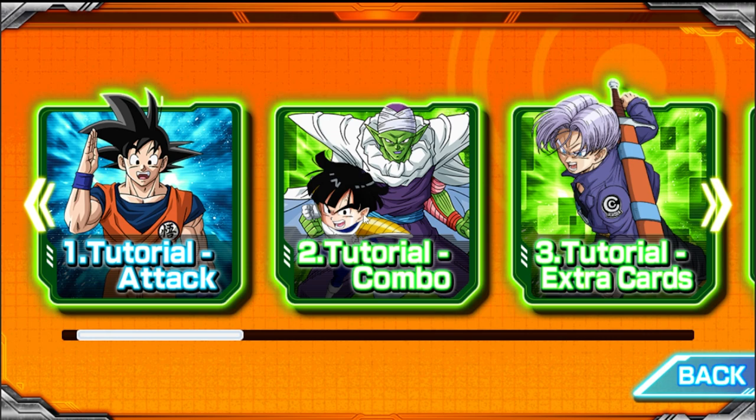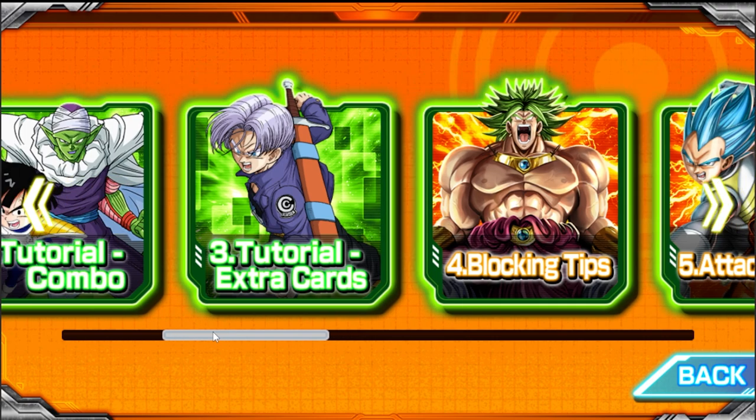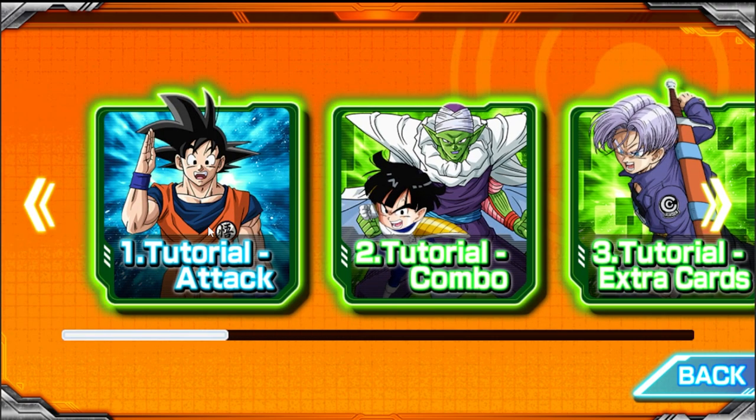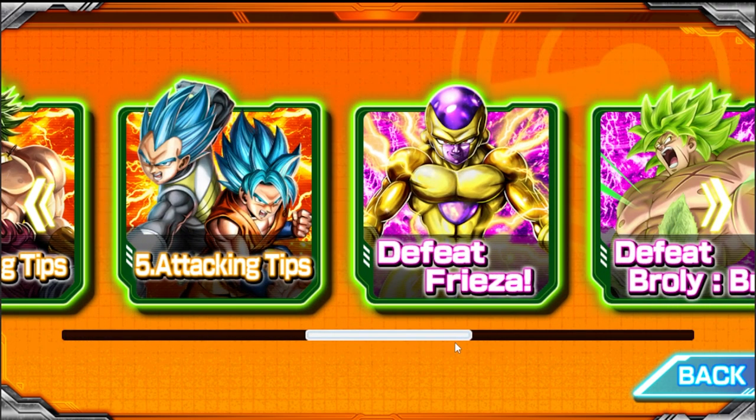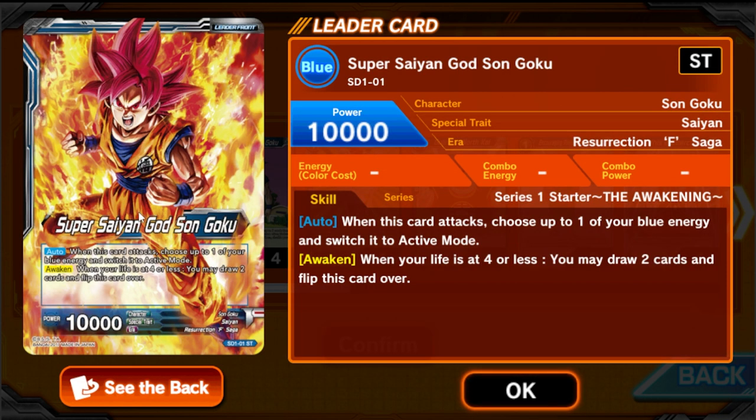They have little tutorials on how to attack, how to combo, and extra cards — but honestly I don't think these are the best at teaching you from the very beginning. What I'm going to do is start with a battle against this Frieza deck. Before you go into a duel, it shows you your deck list. Decks in Dragon Ball Super are 50 cards — anywhere from 50 to 60 cards — and you can have a side deck of up to 10 cards.